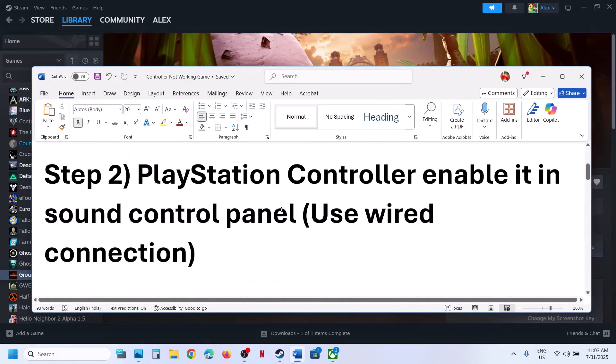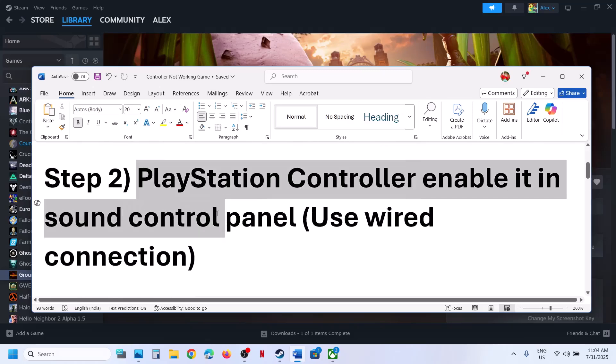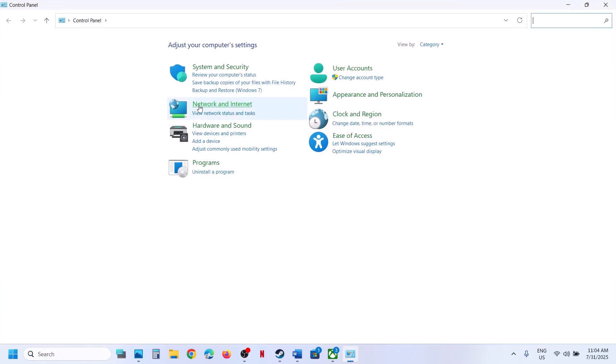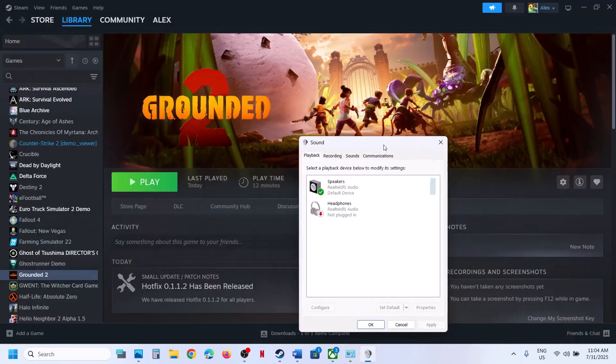The next step is for PlayStation controller users: enable the controller in the Sound Control Panel. Type 'Control Panel' in the Windows search box, open Control Panel, go to Hardware and Sound, and then go to Sound.